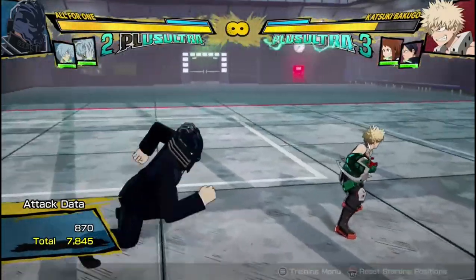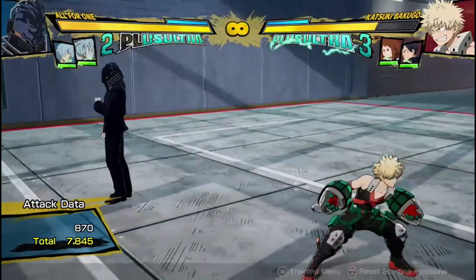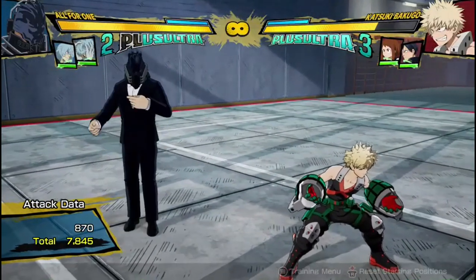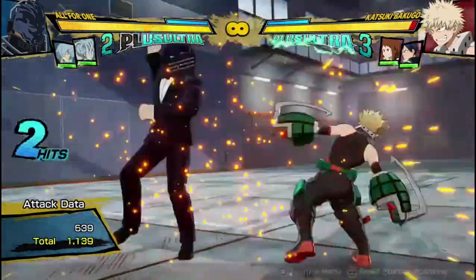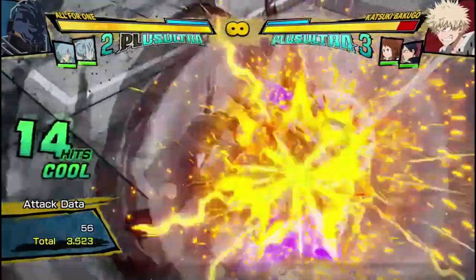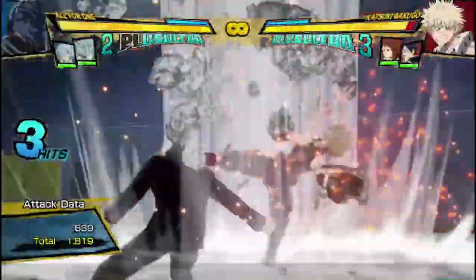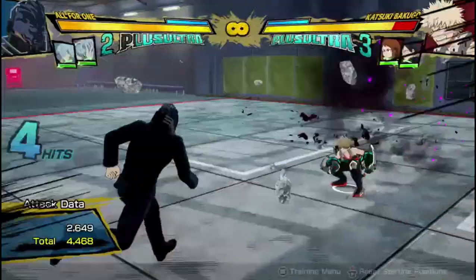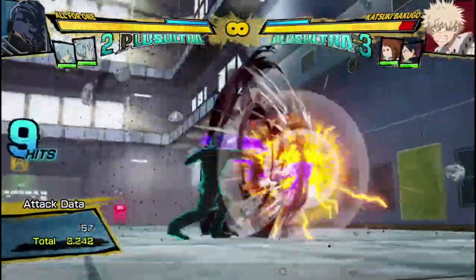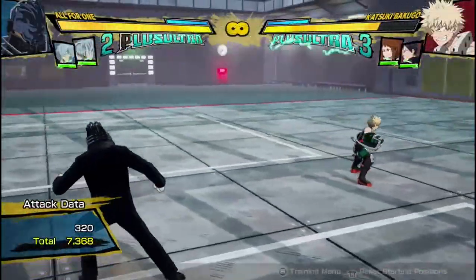Now that we're done with the buttons, let's go into his combos. All For One, in general, there's one combo that's a bit difficult that I like to usually go for, as is Brenna Muffin. Just a quick side note — if you don't have any meter, the most damage you're probably going to be getting is about 7,300 damage, which is pretty good. No dash cancels and no assists.